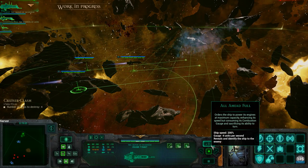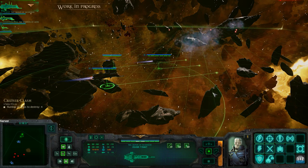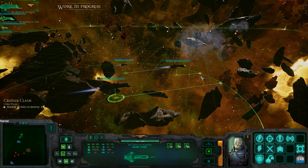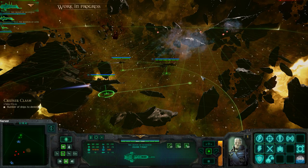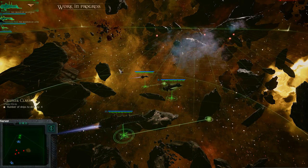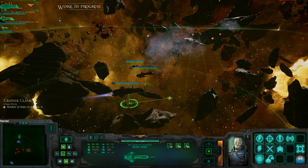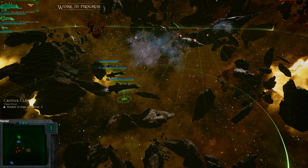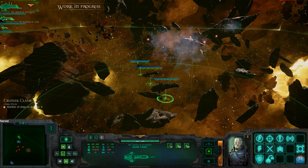Now we have special maneuvers. We can go all ahead full here and that will give us a speed boost at the cost of fuel, but that will reveal our ships to the enemy. So we don't know what they have, they don't know what we have, but we do know they have four ships versus our three. We've got special hard turns as well — high energy turns that allow us to turn and face the enemy for torpedo launches or for ramming. Yes, there is ramming in this game. We can activate brace for impact and just ram the enemy ships — both parties take damage but the heavier ship will win.